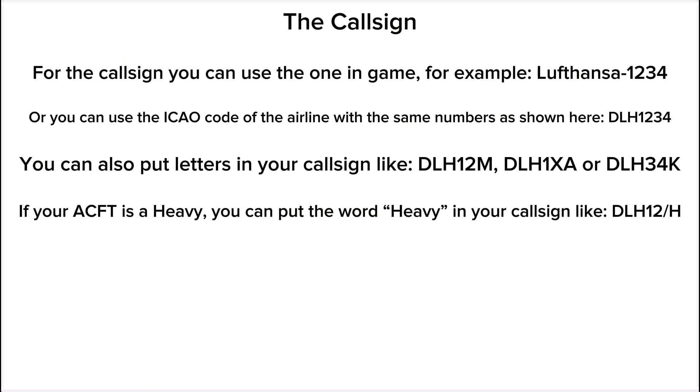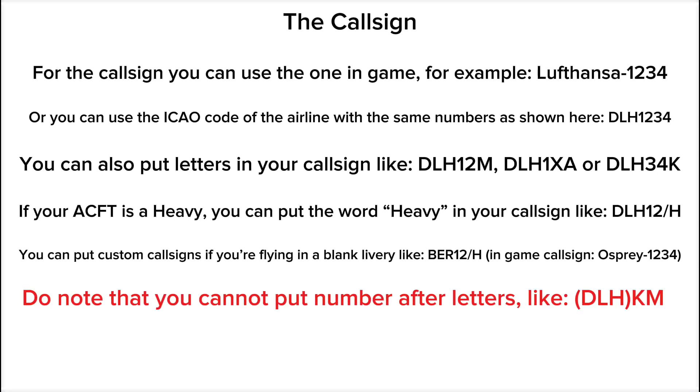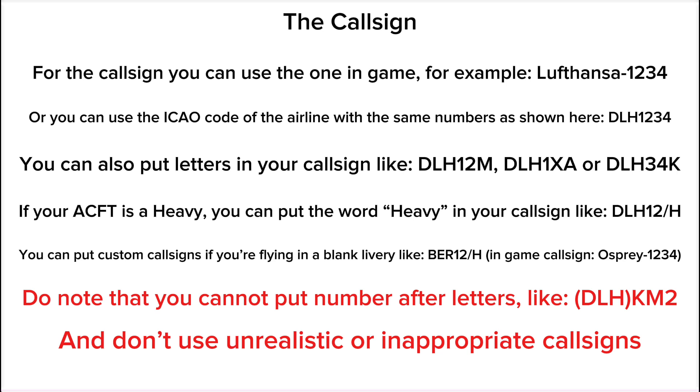If your aircraft type is a heavy, you can put the word 'heavy' in your call sign, like Lufthansa 12 Heavy. You can put custom call signs if you're flying a blank livery, like Air Berlin 12 Heavy, even if your in-game call sign is something like Osprey 1234. Note that you cannot put numbers after letters, like Lufthansa Kilo Mike 2, and don't use unrealistic or inappropriate call signs.